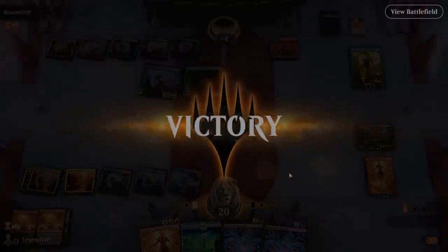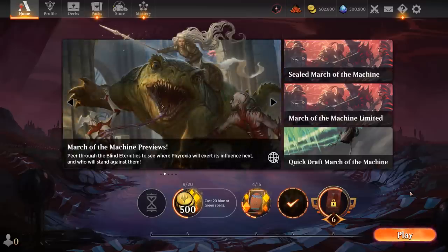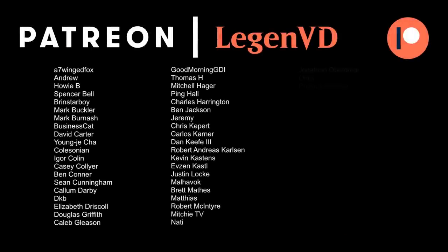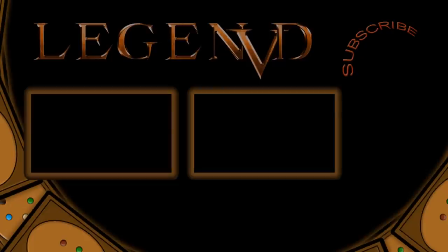So we got to see our Grixis combo deck in action, and I'm pretty impressed by the consistency of the combo — we can assemble the two combo pieces quite often. Sometimes the opponent has interaction to drag the game out, but we have a backup plan of Chandra hardcasting Singularity for 20 damage, which also helps against instant speed removal for Hidetsugu and Kairi. We still have a nice control game plan dealing with early creatures and taking over with card advantage. That's gonna do it for today's gameplay — thank you for watching, hope you enjoyed, and as always have a nice day. Thank you to all my patrons, and you can become a patron yourself at patreon.com/legendvd.